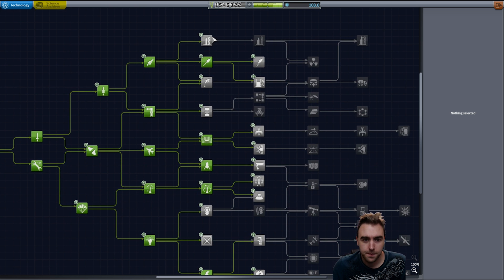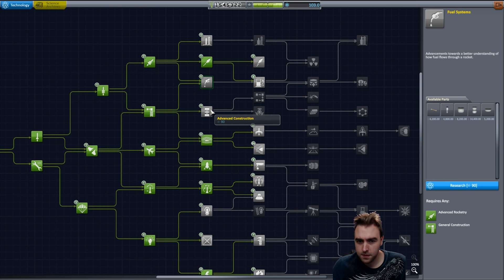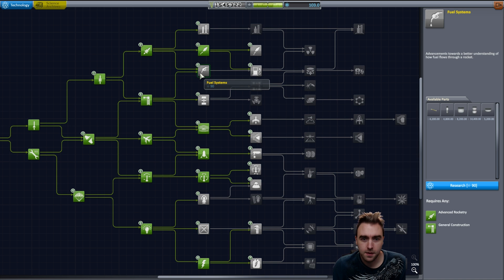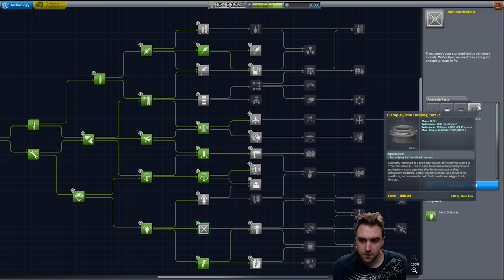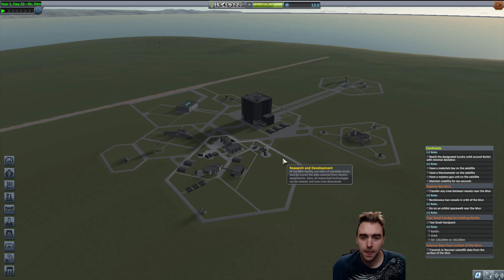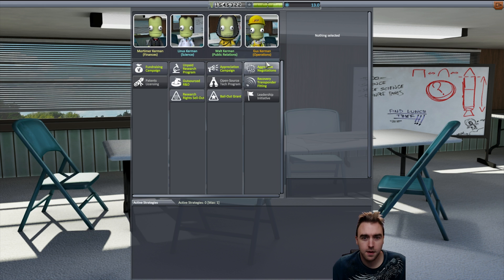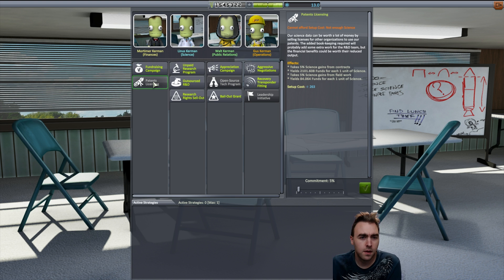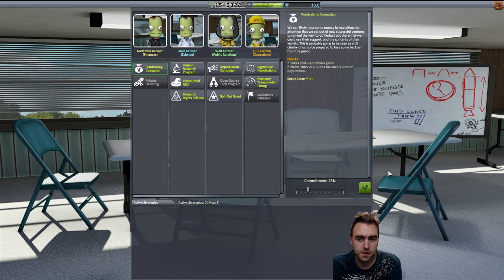Let's see what we have in research and development. We have docking ports - did I already get docking ports? Oh, there it is. I wanted the Airstream protective shell but we need a docking port, so docking port. We need more science, we do need more money. So let's go into finances - finance campaign takes 25% of reputation gains, costs 21 to set up, and yields only a thousand funds for each one unit of reputation. I guess that's something. Patent licensing is science costs, so yeah we'll go with that.